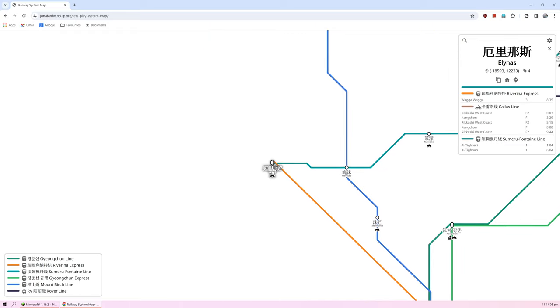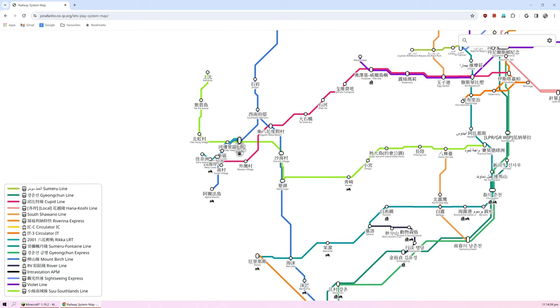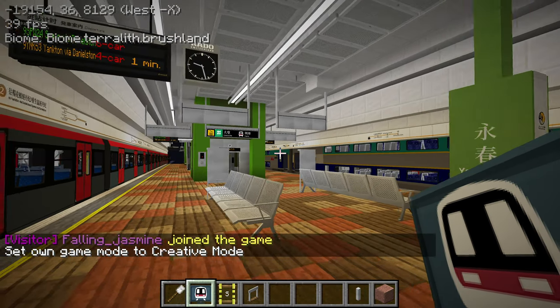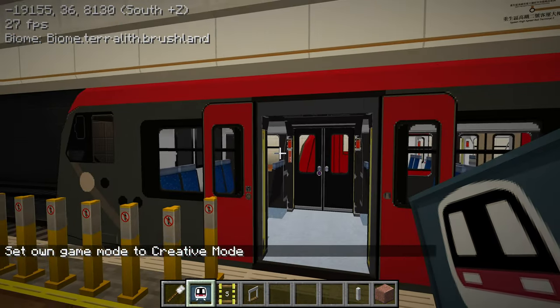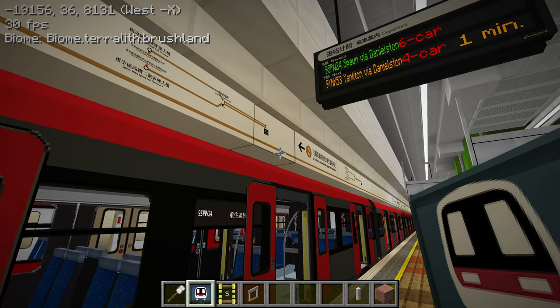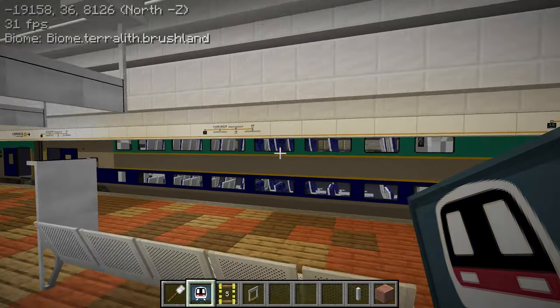Another station that we could check out is Illinus station. But first let's get to Yongchun. So many different trains here — BR423 with black interior. This is Spawn via Danielston — the high speed. And then on this side we have a double decker KTT train to Sunrise via Spawn.